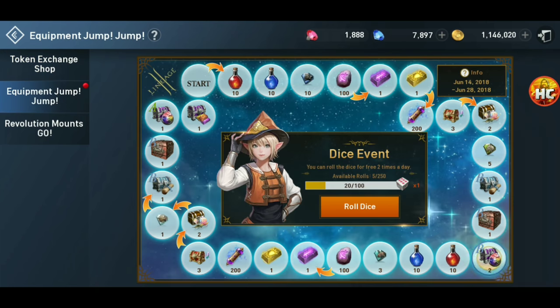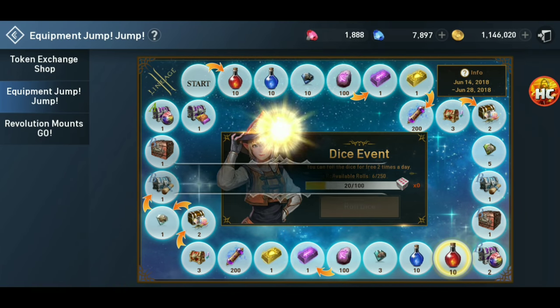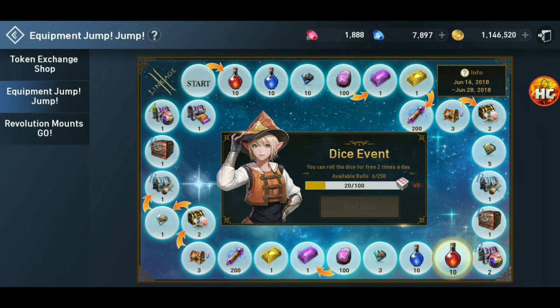The other event is the equipment jump jump event. It's mostly like every other dice event — you collect dice by doing weekly quests and resetting your daily dungeon and doing Temple Guardian and Summoning Circle. The more you reset, the faster you go.